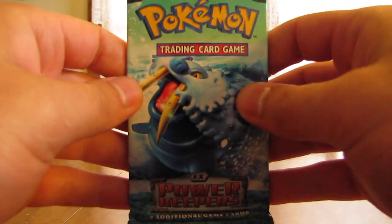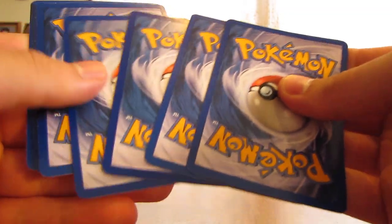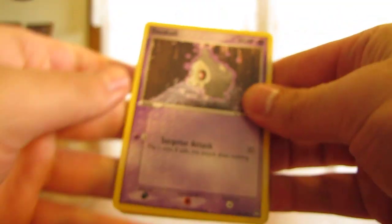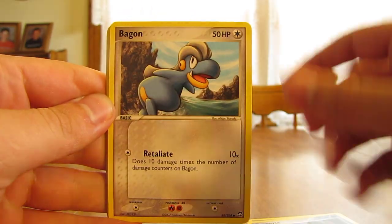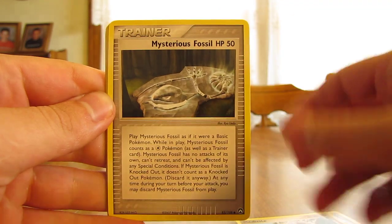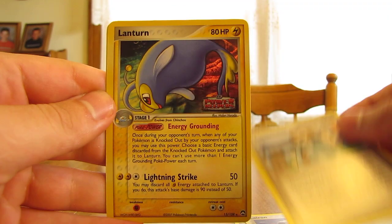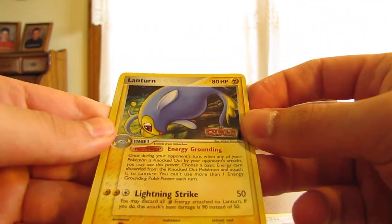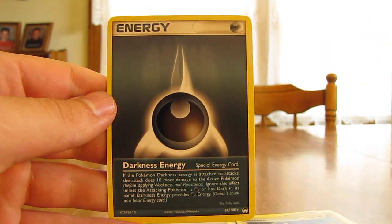Next pack, EX Power Keepers. You have the potential to get a Bold Star card in this pack, one of the Eevee Evolutions. You have Duskull, Omanyte, Bagon, Meditite, Mysterious Fossil, Lairon, Scott Trainer card, Lantern Reverse, which is a Rare. And then the actual Rare in the pack, Darkness Energy. But at least I did get two Rares in that pack.